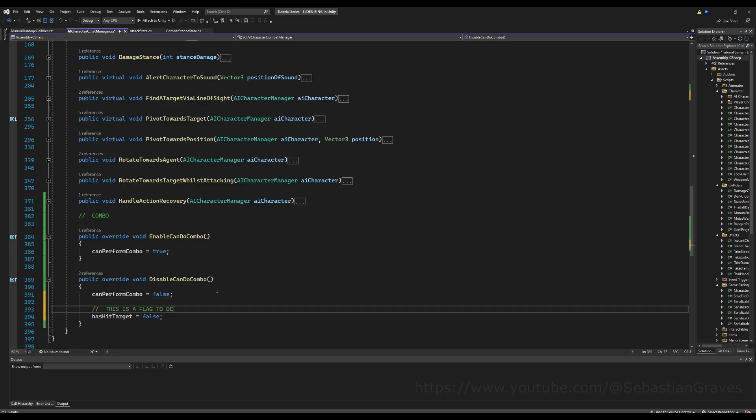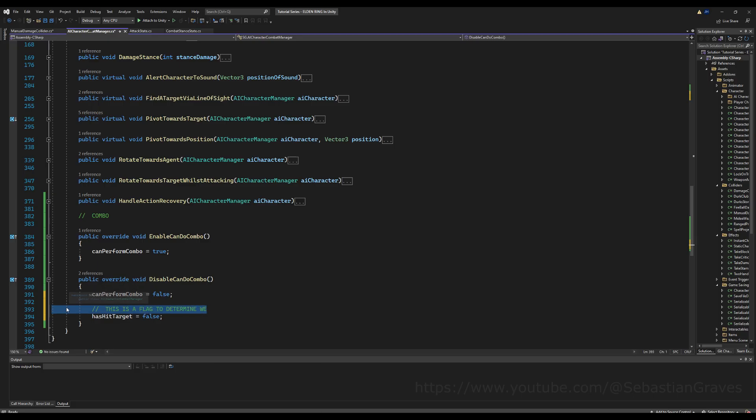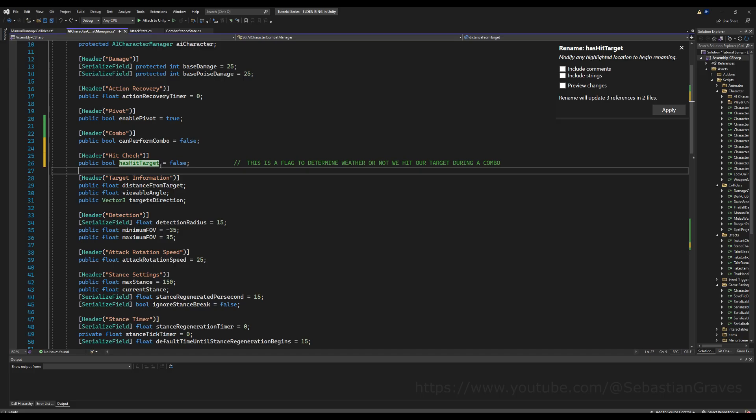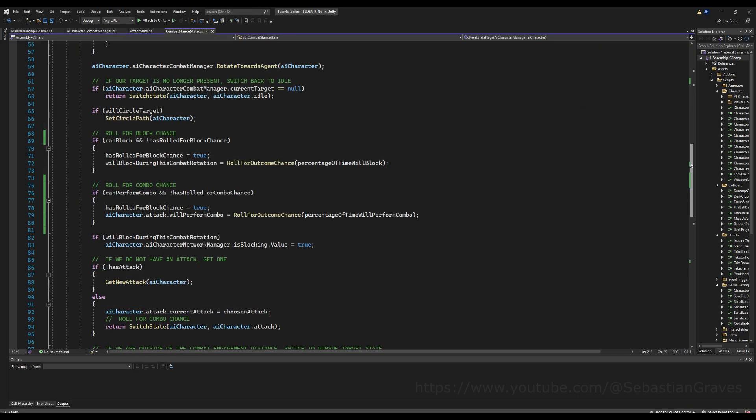Under 'disable combo' set 'has hit target' to false. The name is a bit general, so let's add a comment by the variable: 'this is a flag to determine whether or not we hit our target during a combo.' And to make it even clearer, let's rename the variable to 'has hit target during a combo.' Save that — very good.